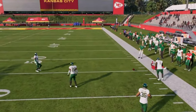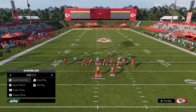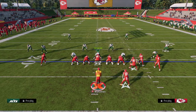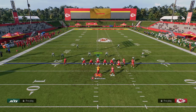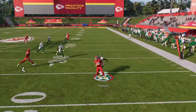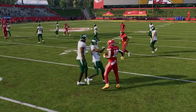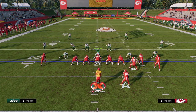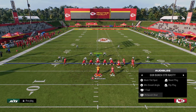If they play cover two or a cover two cloud to take away the corner route, check it down to your running back — he's open quickly and you can use the spin move, which is the best ball carrier move in Madden 25, to make a defender miss. If they are playing cover four hard flat to take the running back away, they're going to have to play a hard flat zone.